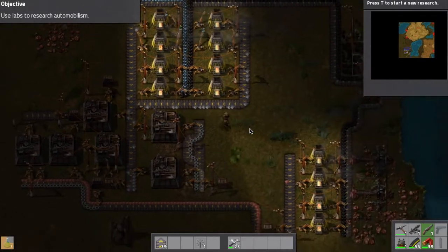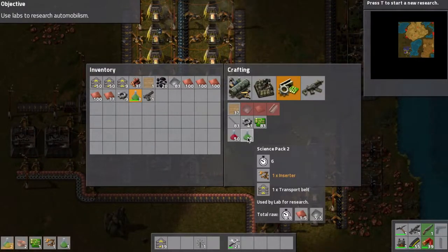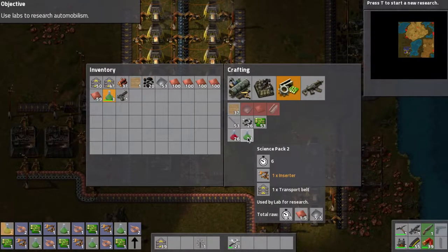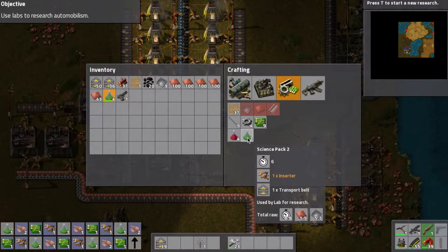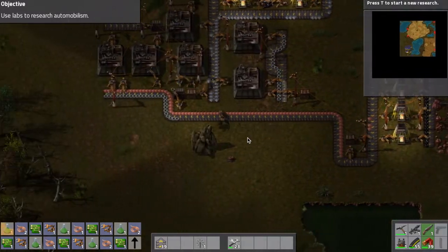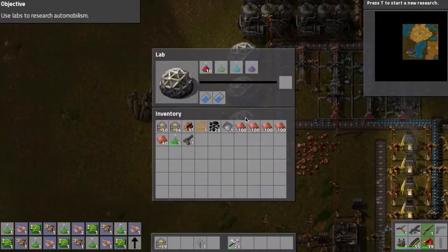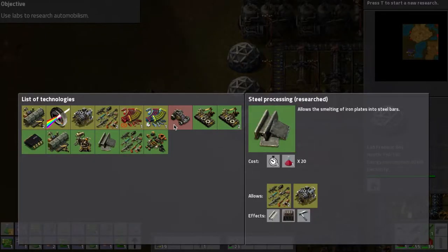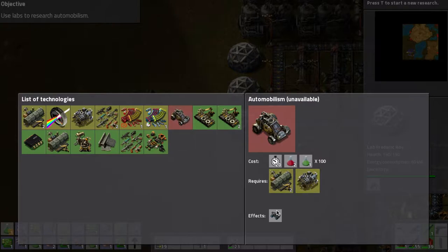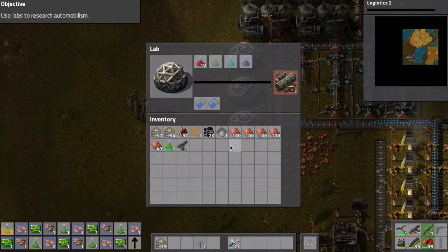Steel processing is done. I can build a lot of these right now so I'm gonna go ahead and do that. While they're building we'll start the research process. I'm gonna work on automating the green science packs. Because they require 3 things, I'm gonna have to create quite the system.